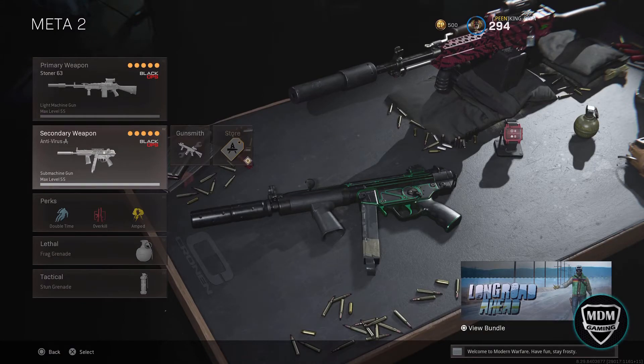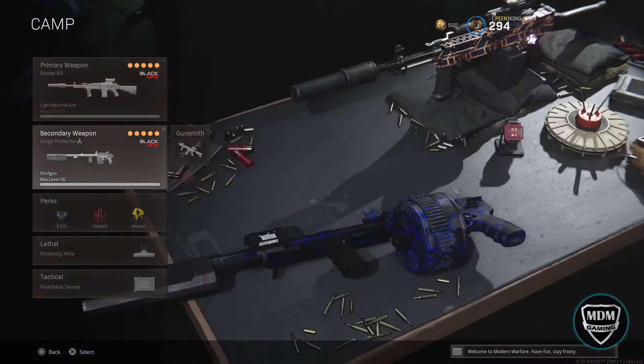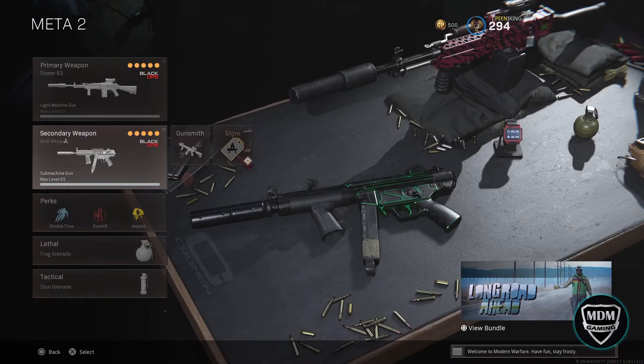You definitely want something up close to pair with this gun. Depending on whether you're rushing buildings or camping, you might want the Street Sweeper. If you're going to be out in the open, constantly moving around, you probably want the Cold War MP5, because it's going to have that quicker reload and be able to take people down in close range. That's what I would do for this gun.